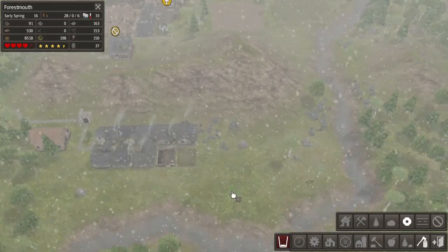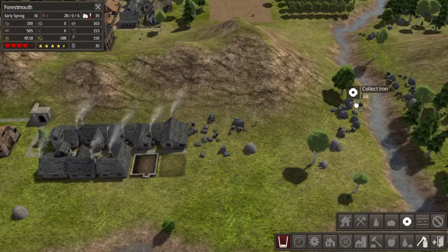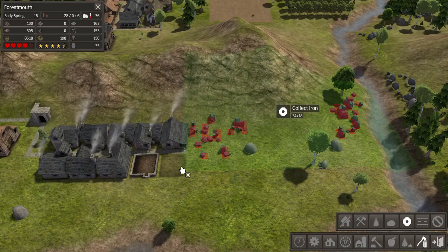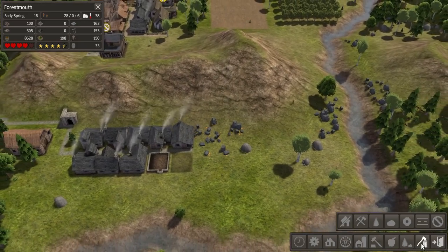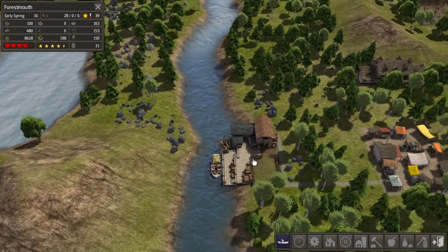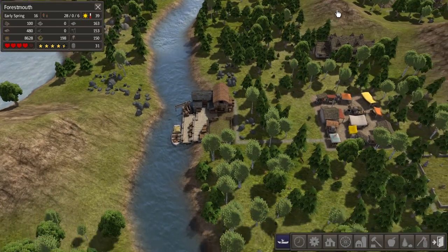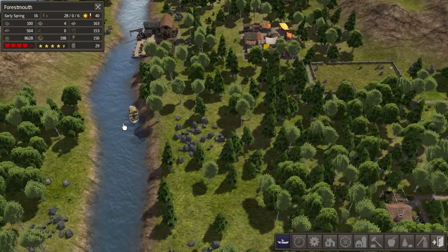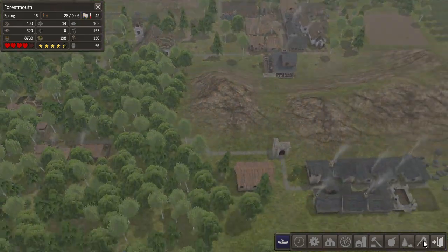We gotta do some pathfinding here. Apparently they like to go up this way. Oh! Trader's here. Wait — are you serious? Get out of here, no one wants you, go away. Yeah, you paddle away. Rude. Got plenty of stone for that now — we just need about 30 more.